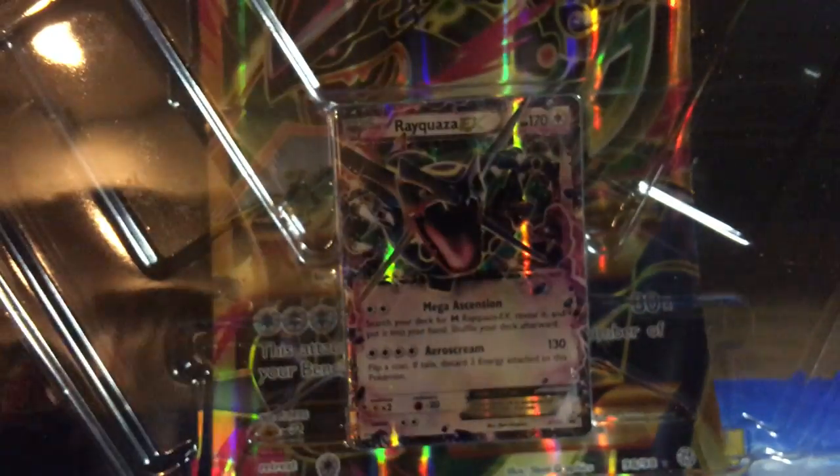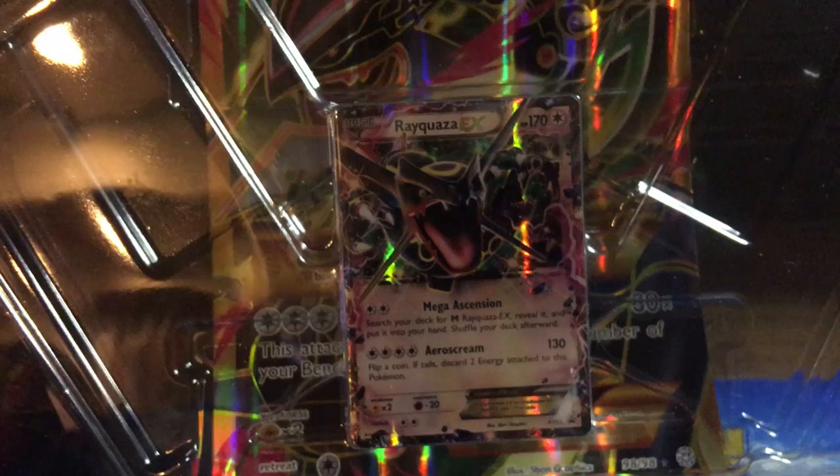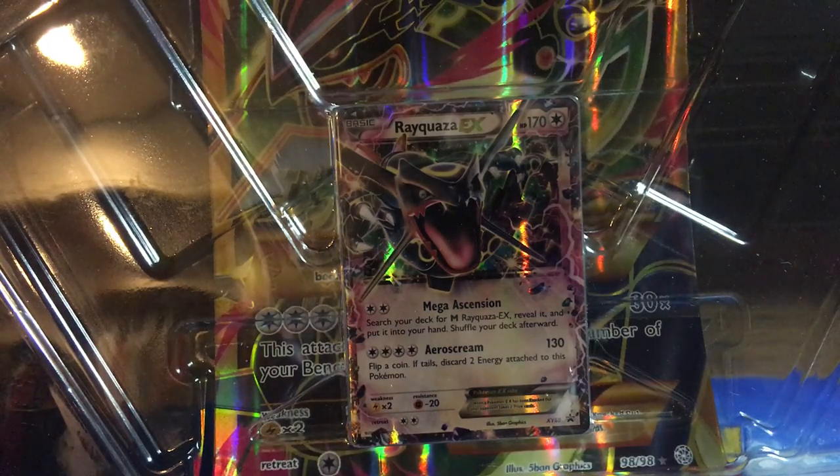Pancham, Chespin, Inkay, Phantump, Bunnelby. Panpour is the Reverse Holo, Clauncher is the Rare, Max Revive, Sableye, Dodrio. Still nothing yet. Hopefully our luck will change with our last XY pack.